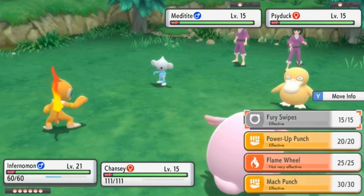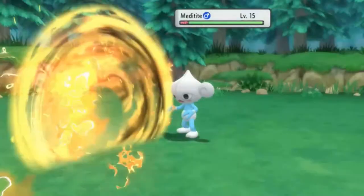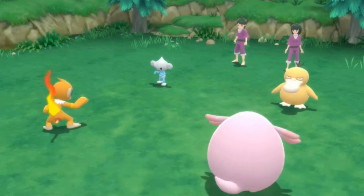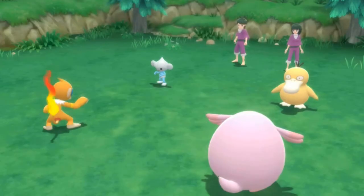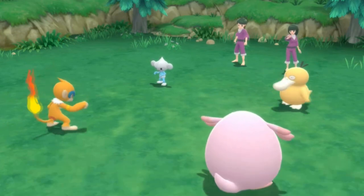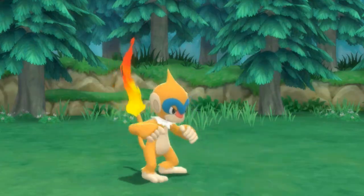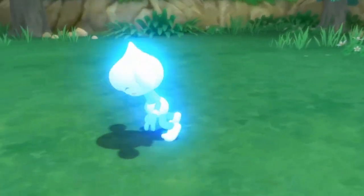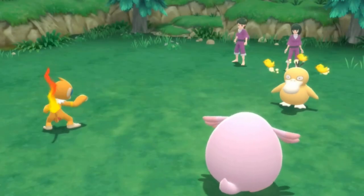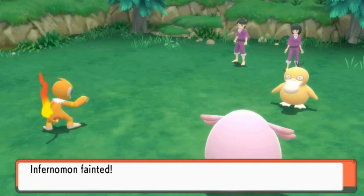Holy crud — Meditite and Psyduck! I do not have a great attack for this, so let's go straight for a Flame Wheel onto Meditite. Almost does it. Here comes a Confusion attack — Infernomon is going to be the target. Chansey is confusing the already confused Psyduck. Water Pulse hits us. Let's go with Flame Wheel to defeat Meditite — Meditite has been defeated. Growing some levels. The Disarming Voice hits Psyduck. Psyduck is still confused. Water Pulse hits again — and just like that, Infernomon has been defeated.